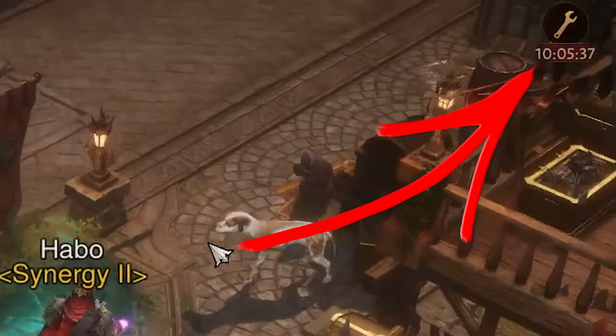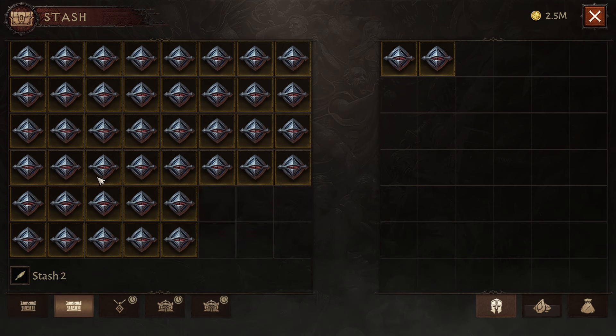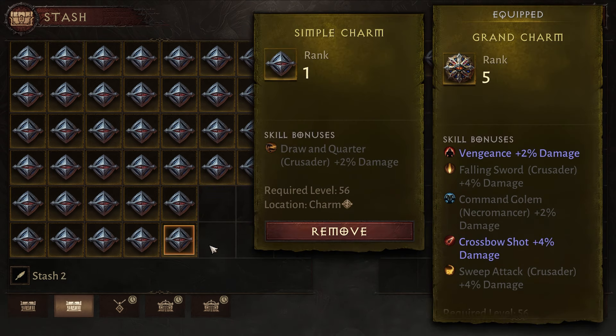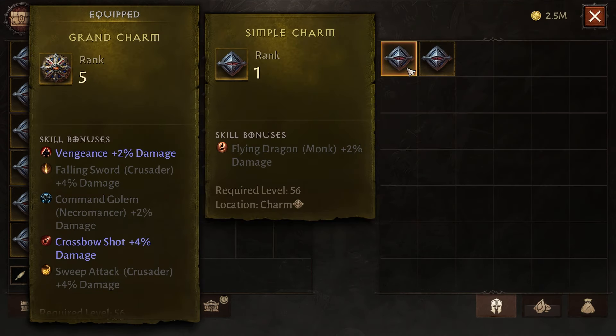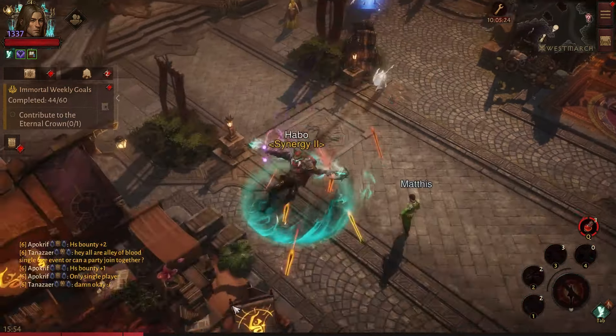We are going to get the new class within 12 hours, at least for my region. With the introduction of Tempest, there will be a good amount of demand for charms. I usually just salvage the simple charms to save some space in my stash, but I have been keeping some of them to create a charm for my Tempest.